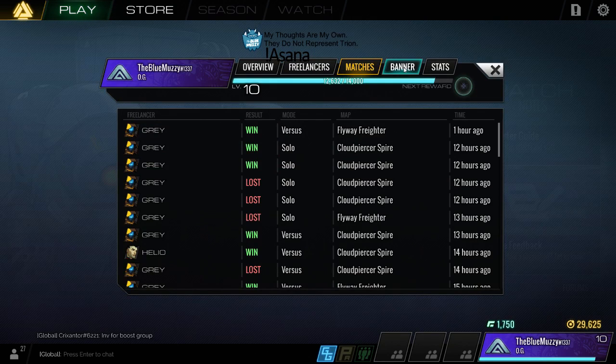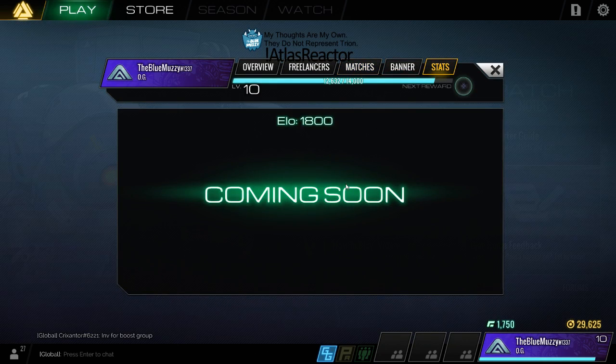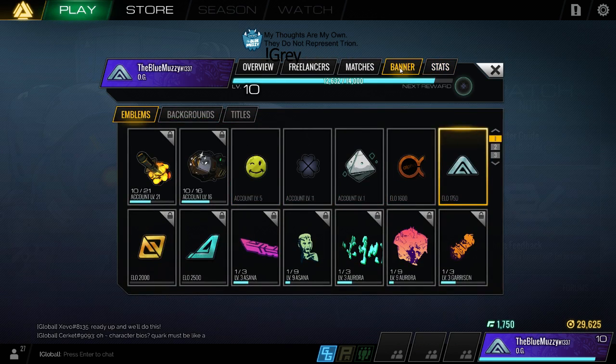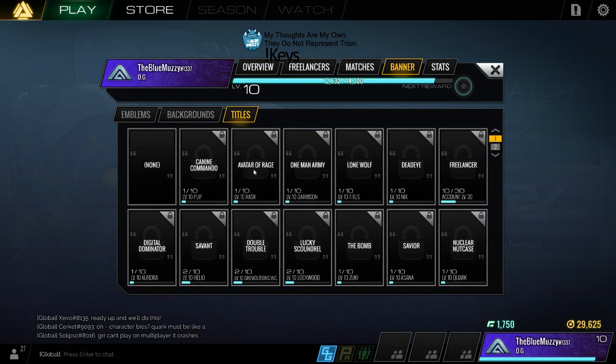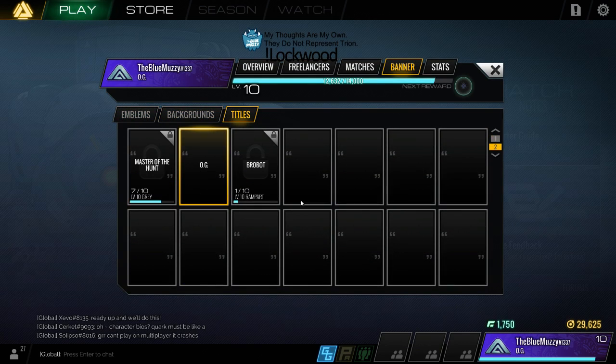We're going to go to the stats page - I've got an ELO of 1800, which was a surprise to me! ELO becomes visible after 1600. Then we're going to go to the banner - this is where you can check out your emblems, titles, and backgrounds. Titles: there are all of these to unlock and I'm sure there'll be more added later.